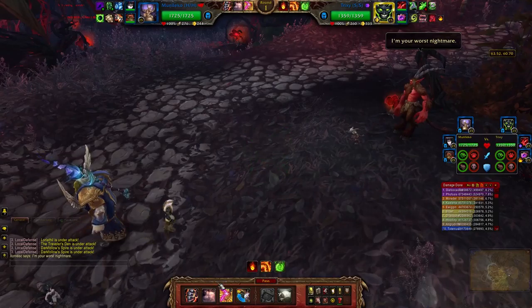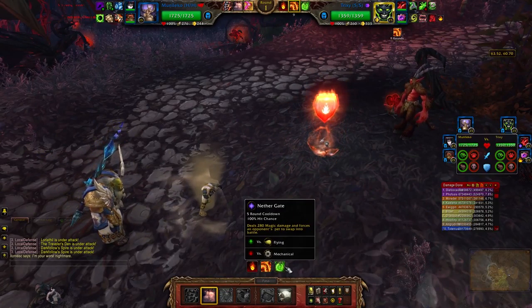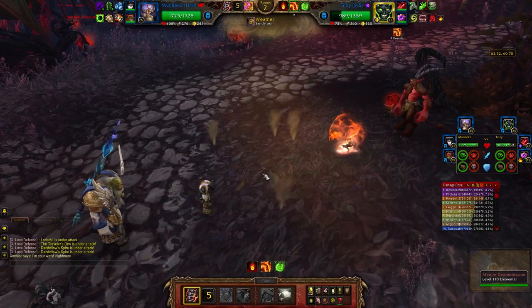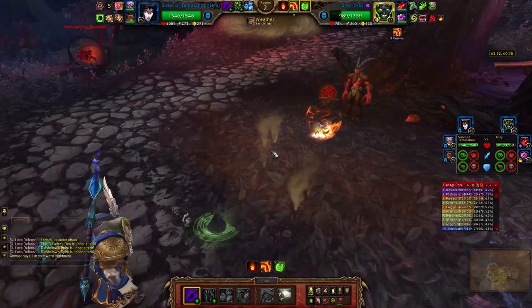So I know that this guy switches you out. I could use Deflection to stop his switch-out, but I'm okay with him getting the switch on me and switching into my Sister of Temptation.